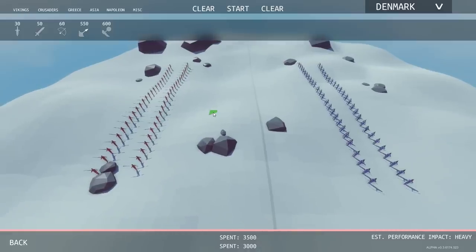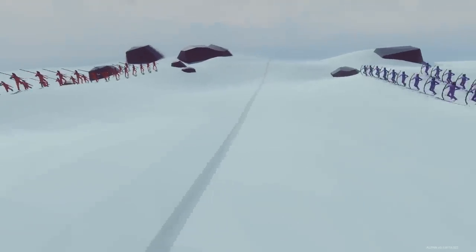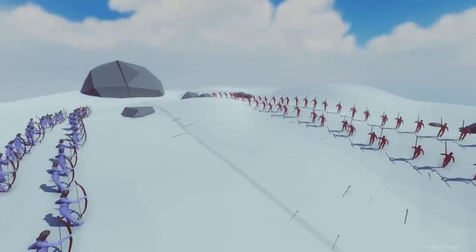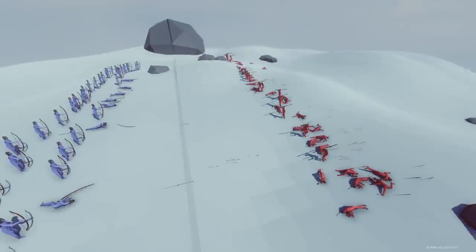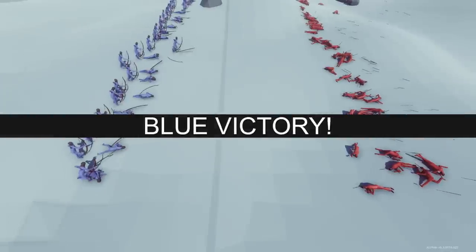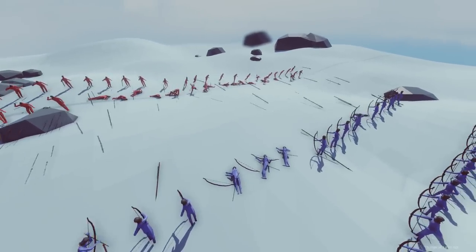The next suggestion is by Begonlord Gaming. He says to do 50 spearmen — or throwing spearmen — versus 50 archers to see which one is best. I don't know what to think about these rocks. I feel like the archers are going to win because they have a little more range and faster reload time, but they also kill each other faster. We got one spear off. Maybe we need to put them closer together. These guys are in range but they still take a long time to throw.